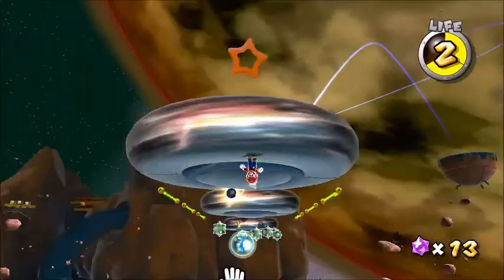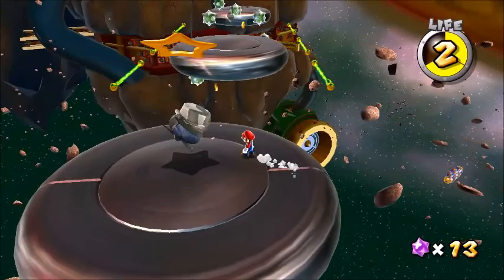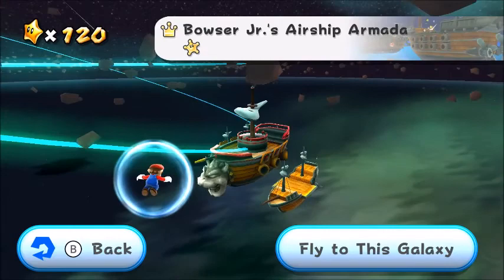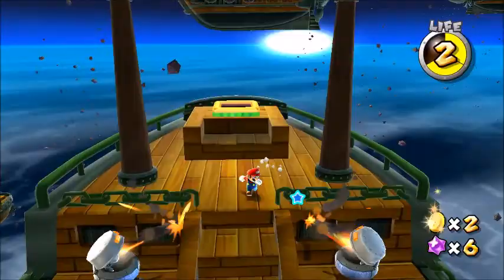Sentry Beams are immune to any attack — they just sit there and will shoot a laser at you. You can even stand on top of them to stop them from shooting. They appear in Bowser Jr.'s Armada, Toy Time, and Battle Rock Galaxy.